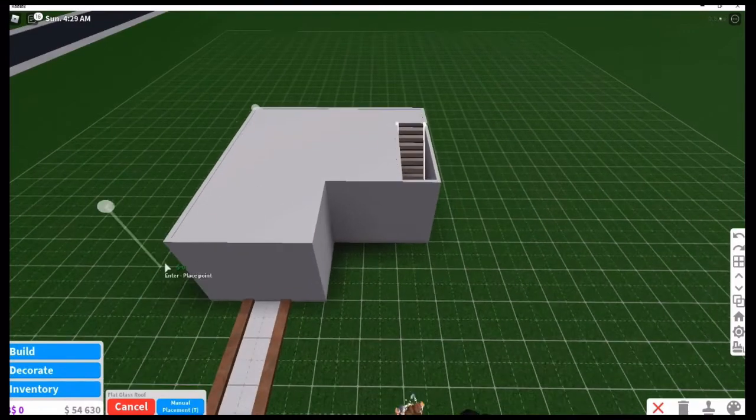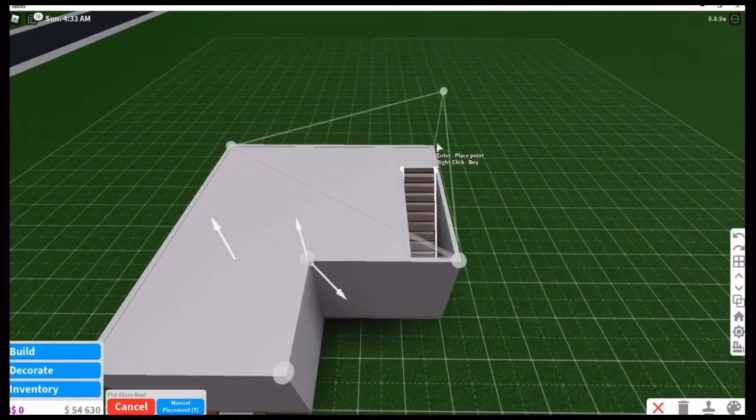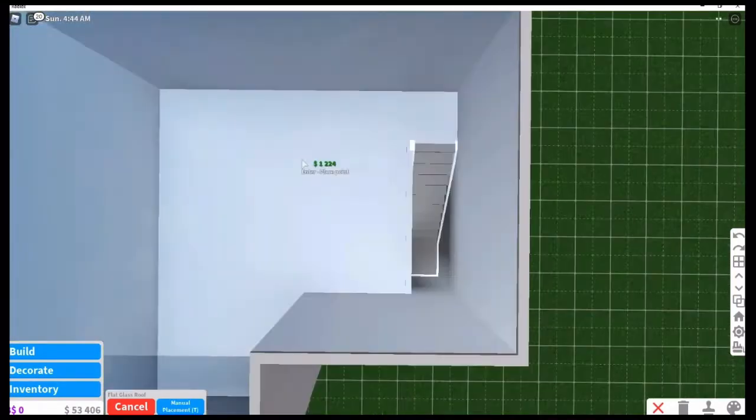Now we're gonna get a glass roof — yes, it does have to be a glass roof. I've tried and tested it with other roofs and it doesn't work. You're gonna get the arrow in the middle and push it all the way up. It has to be all the way up, and you've got yourself a wall.